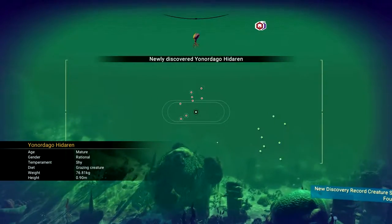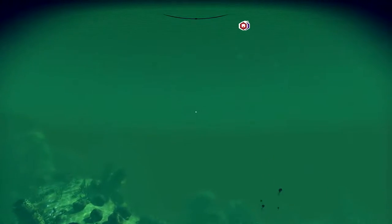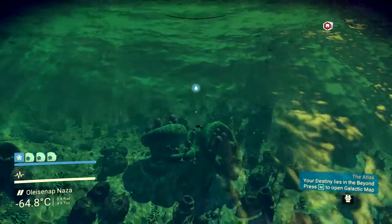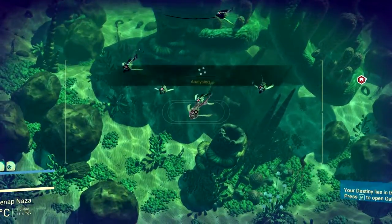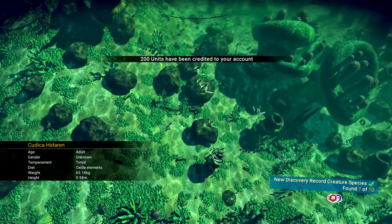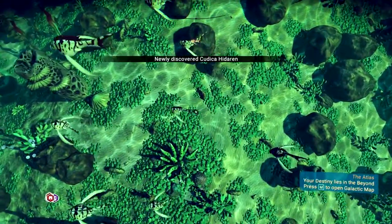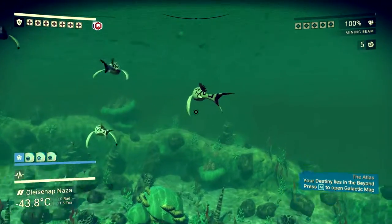Yonordago Hidaren. Oh look, there's some more over there. Normally you get a predator but I can't see one on the radar — they're quite obvious because it's a single white dot that moves around. Yeah, these are proper fishy types. Kudica Hidaren. Swimming with the fishies.